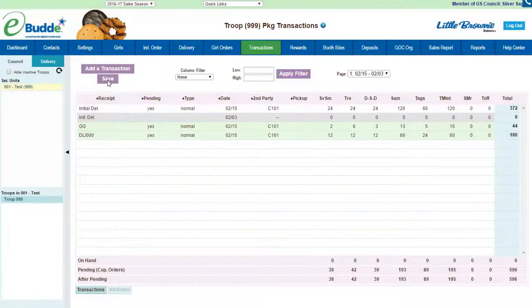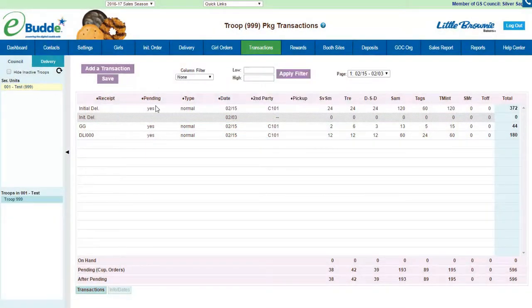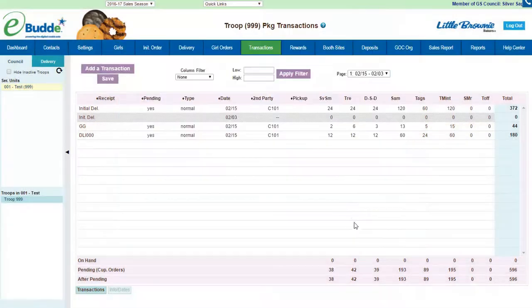I'm going to say okay and then save both of those. As you can see they are pending, so all of my orders are pending which means I have not picked them up. The second you pick them up they are no longer pending and no longer editable. They are still editable at any point as long as you have not picked it up — you can also edit it once you get to the location, and your cupboard can change it right there on the spot.